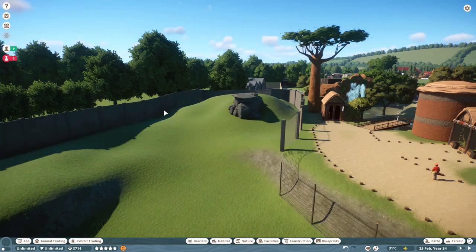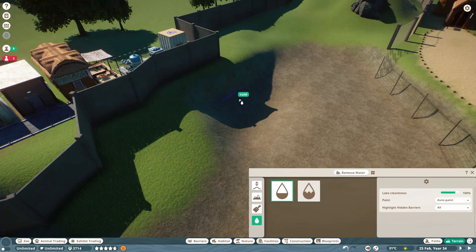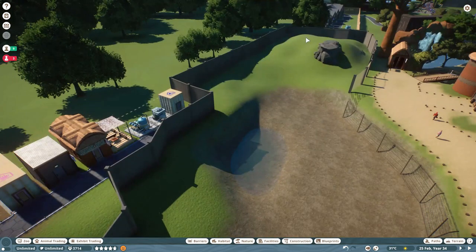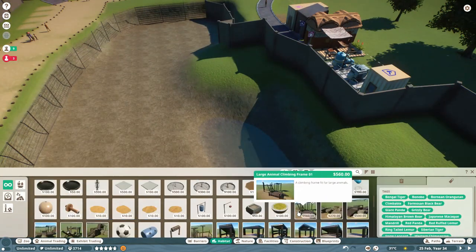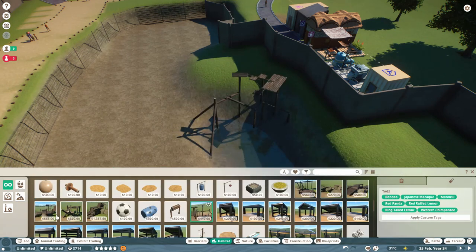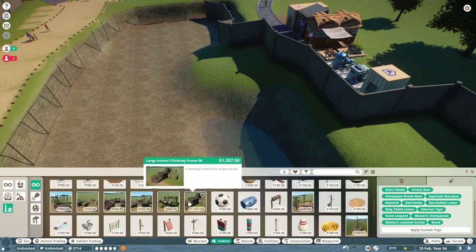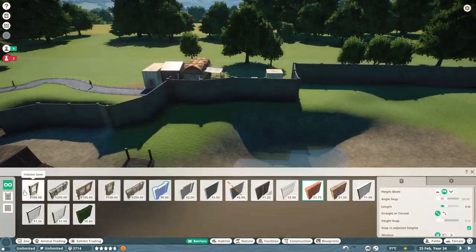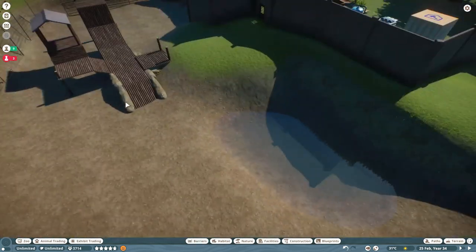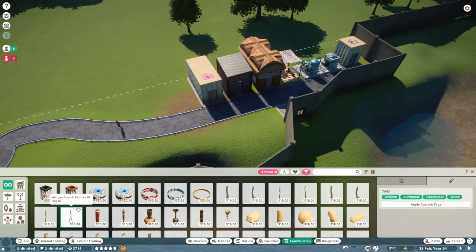We're going to build a viewing platform looking over, because from the enclosures we've done, people looking over the enclosure definitely seems to generate more donations and more guest happiness — an absolute key point. For the climbing frame, we are going to use a pre-made climbing frame. Later down the line we are going to experiment and make a really big ape enclosure, but at the moment I think for the lions a pre-made frame will be absolutely perfect.